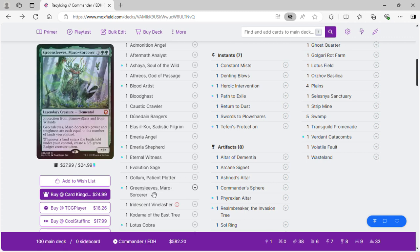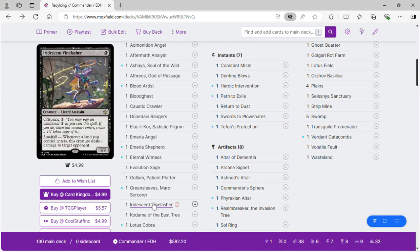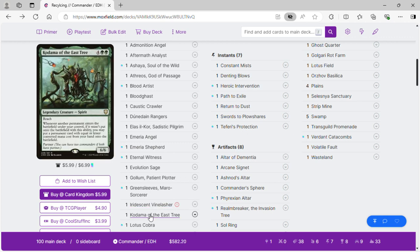Greensleeves, Maro-Sorcerer: when we get a land we get a 3/3 badger. This is going to come out with Bloom Barrel, and when a land enters the battlefield it deals one damage to a target opponent, so we can burn opponents. Kodama of the East Tree and the bailiffs and a bounce land go infinite, generating infinite 4/4s.